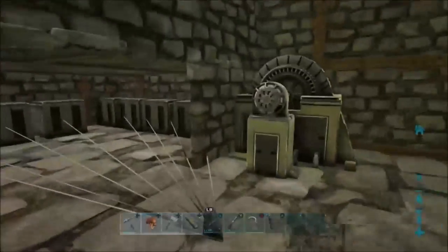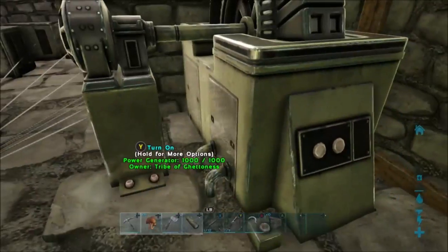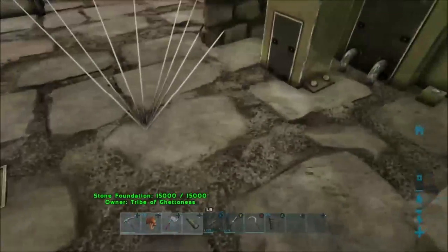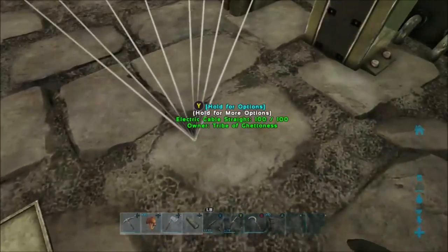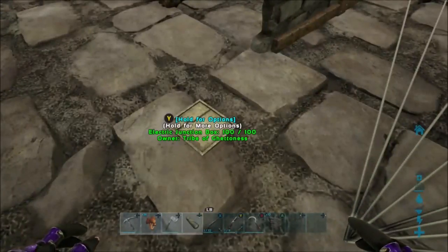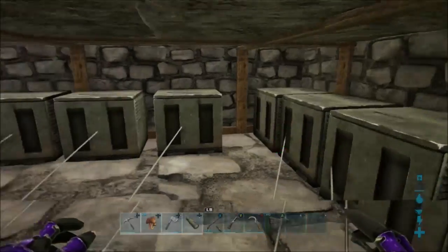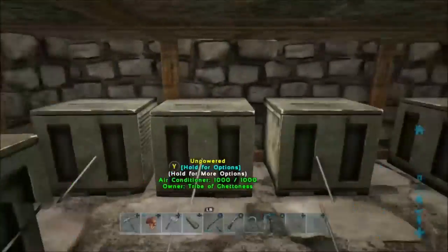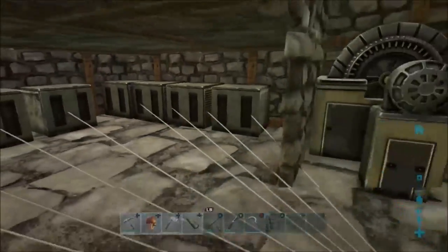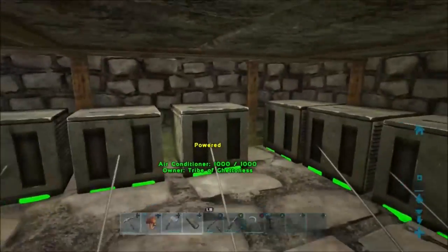This is pretty much a simple layout for you guys. It requires one electrical generator, and then over here is an electric cable, and then here's the junction box. You can put as many air conditioning units as you want in here — I have about 8. And then you just fire this up and they work as an incubation room.